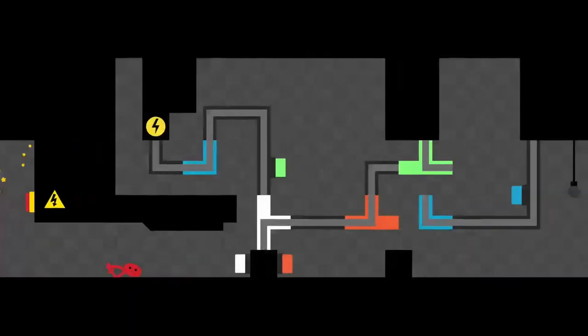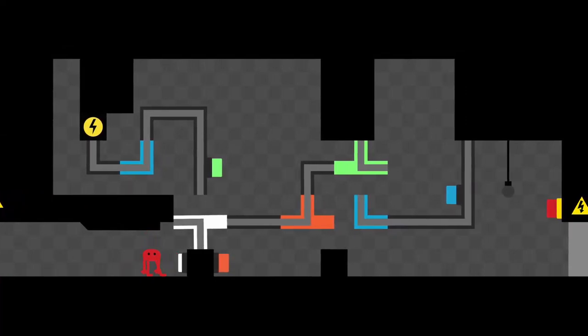In this last section start by kicking the white button three times. Kick the red button once to open passage to the green button. Jump above the circuit and kick the green button twice. Return to the red button and kick it three more times to complete the circuit and allow passage to the right side of the room. Kick the red button above the door and exit through the door on the far right.